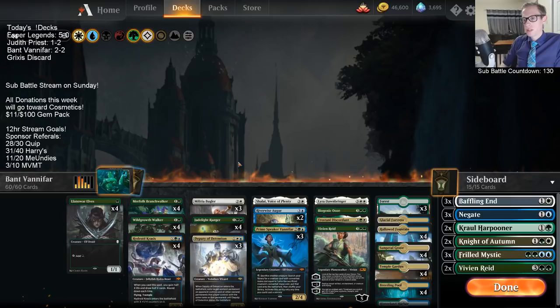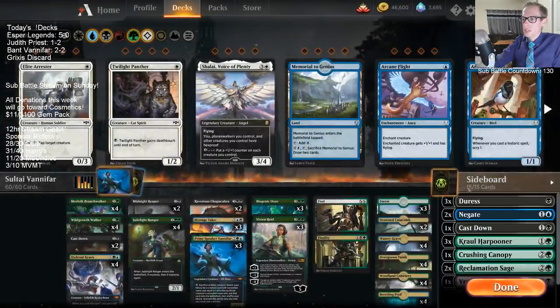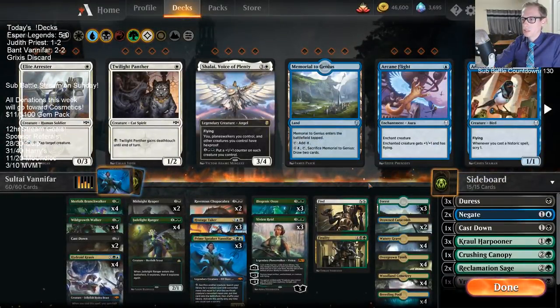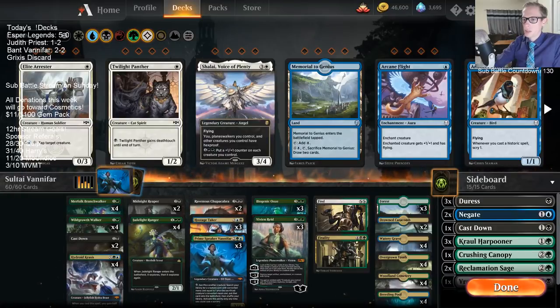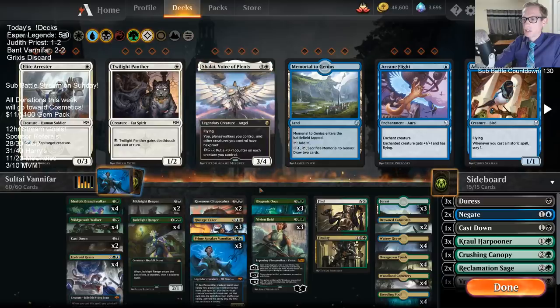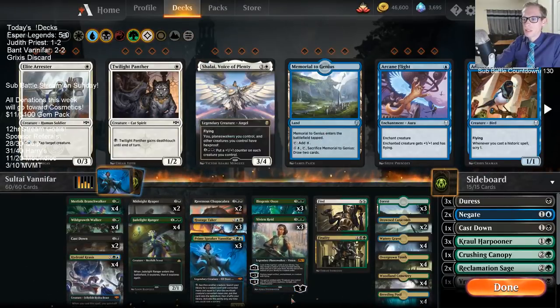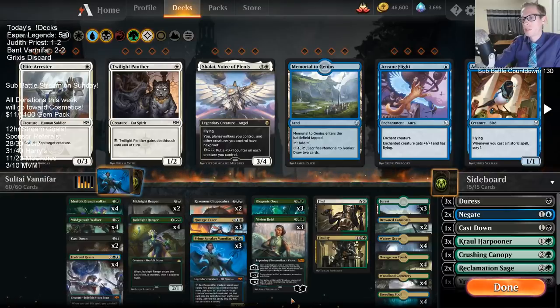I don't think 4-Color is the way to go. The Sultai Vanifar deck is certainly good — you actually get removal: Cast Down, Chupacabra, Hostage Taker. That really helps. And we have a bunch of Vivians in that version. We played one Vivian here and the Vivian was good, but we need more Vivians. White didn't really add anything.